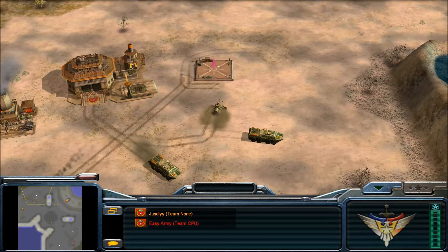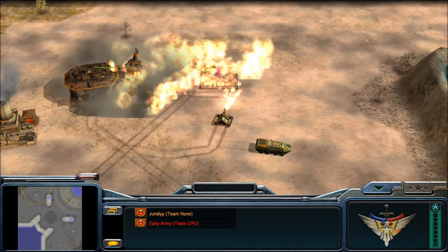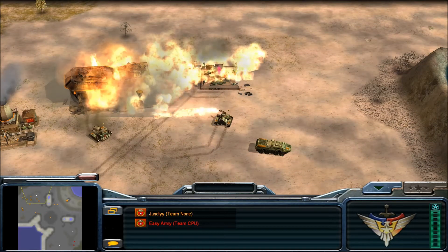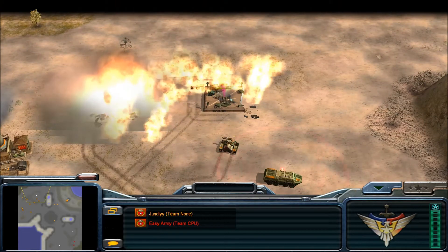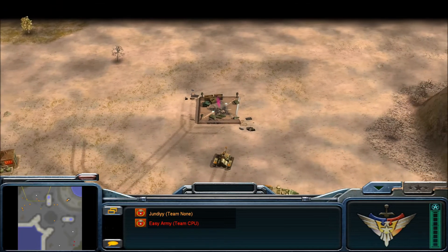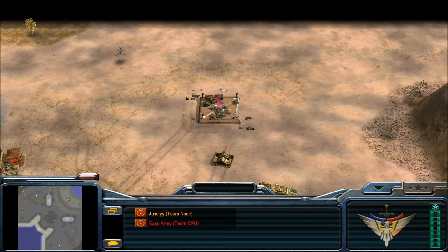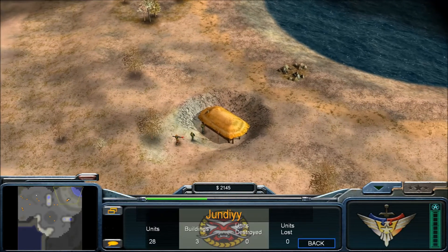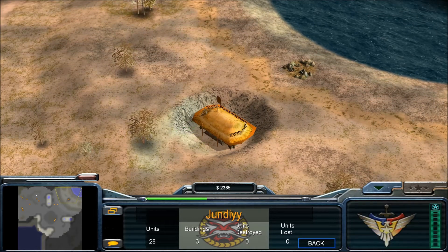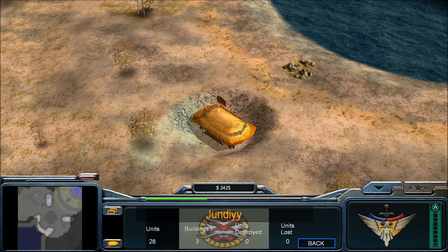We've got a war factory here, closer to the drop zone — the drop zone should go down first, however as you can see the war factory goes down first. One thing to note is this will auto-repair, as you'll see in just a second — and there we go, it has now respawned. The money starts going again as soon as units enter — $20 at a time, $20, $20, $20.